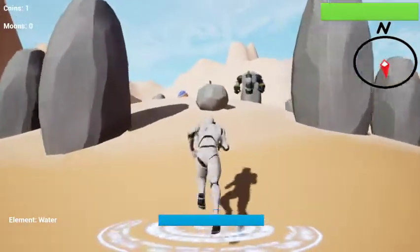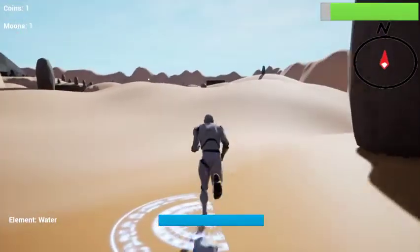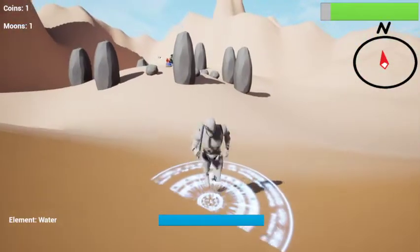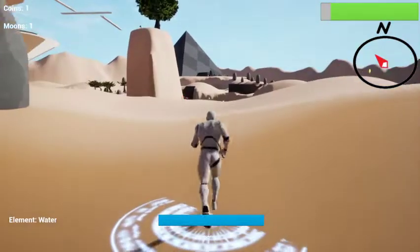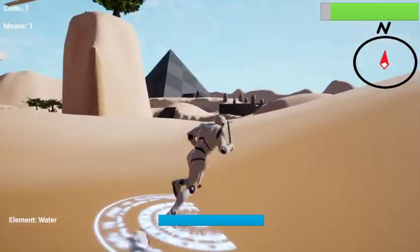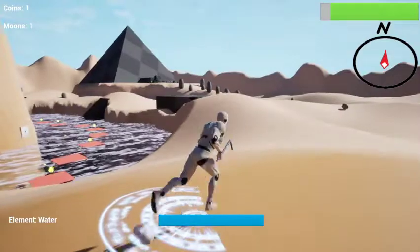I'm going to run over here, try my best to avoid fighting as quickly as possible, and I'm going to skedaddle with the power moon. I'm also going to run down here and grab this moon in these two buildings that you see in the distance — that one and that one.